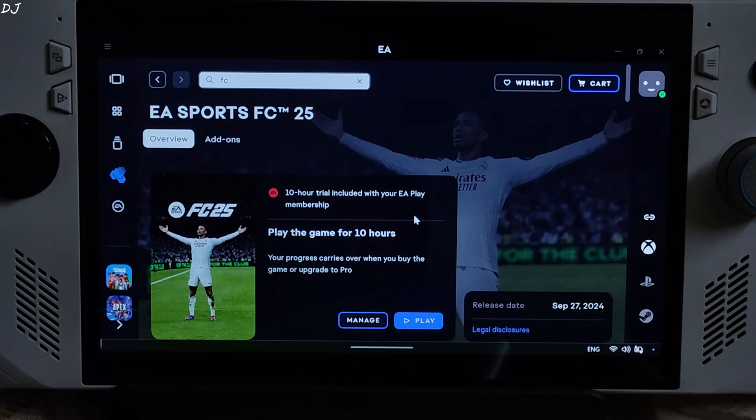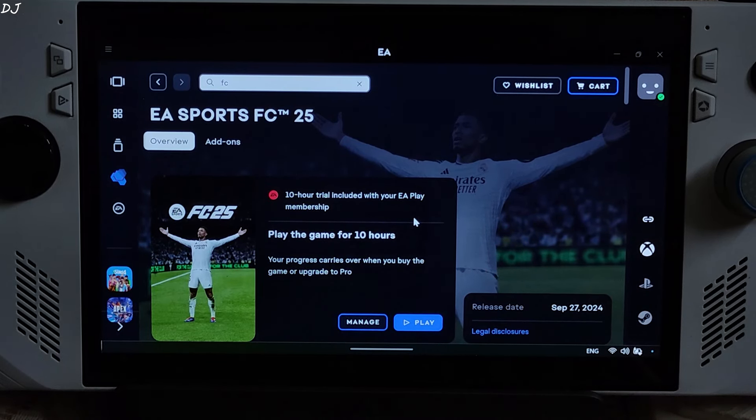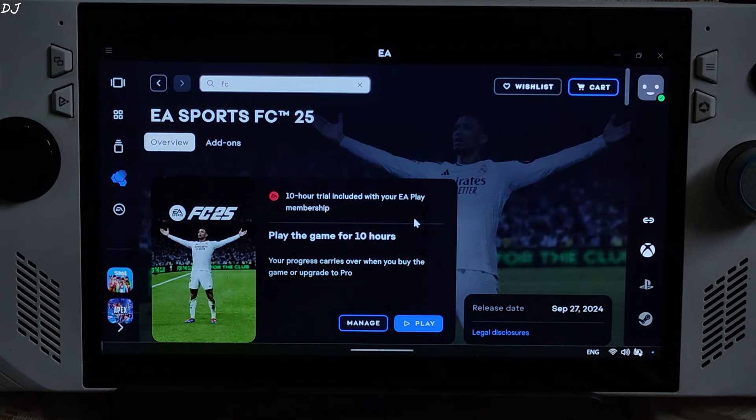Welcome back guys, another EA Sports football game — this time it's FC25. The game will be officially released on 27th September 2024. I have an active membership of EA Play, which gives me 7-day early access to the game for up to 10 hours. I'll be testing the game on my ROG Ally running on Windows 11. This game is not compatible with SteamOS due to EA's anti-cheat software. The biggest problem in EA Sports games on PC platform is FPS stability.